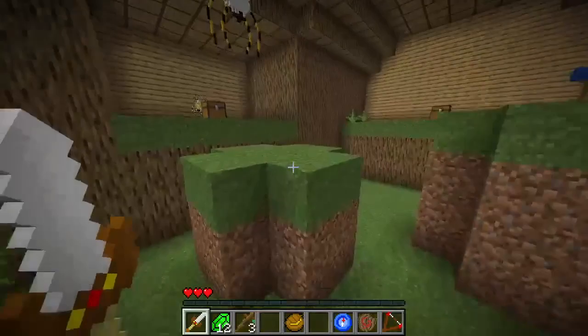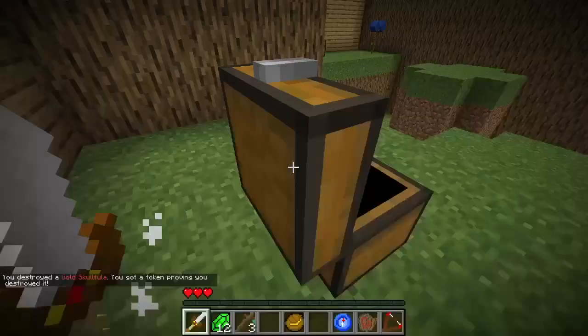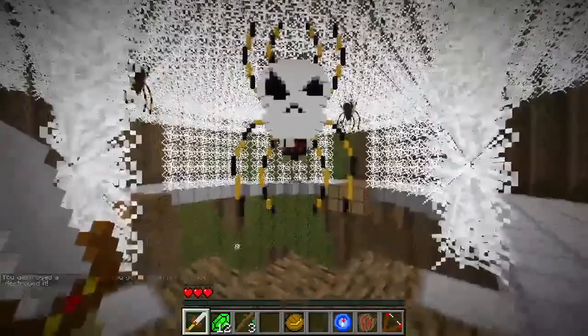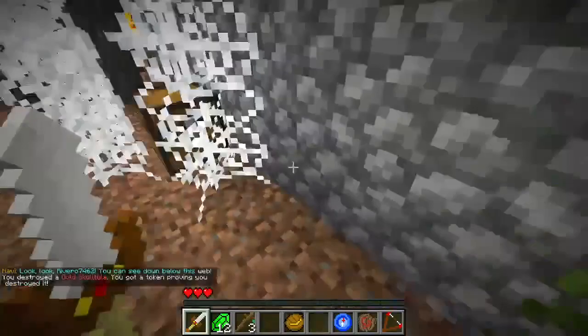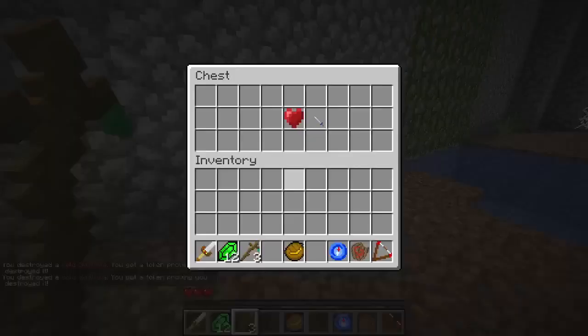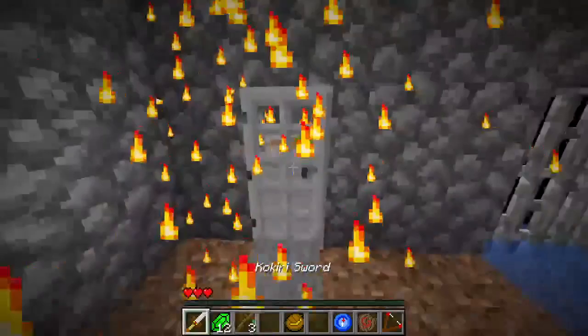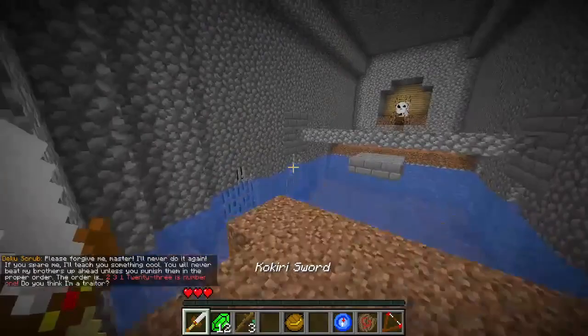We've passed by a skulltula, and now here's a Golden Skulltula — these are pretty important. We're attempting to hundred percent this playthrough, so hopefully we can find most of the skulltulas on our first run. We gotta wait for these guys to turn around to attack. Let's also talk about the version: the first official release was 1.0.0, and that and a few versions after were pretty buggy. The most recent version as of recording is 1.0.3 — it has the fewest bugs.